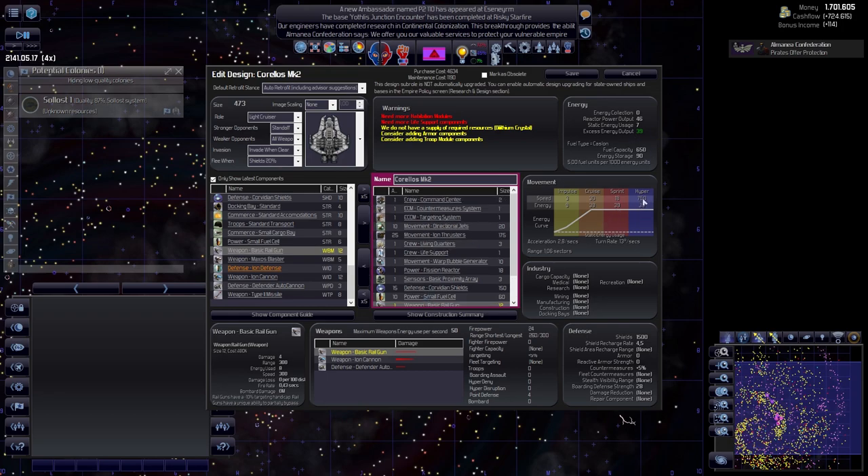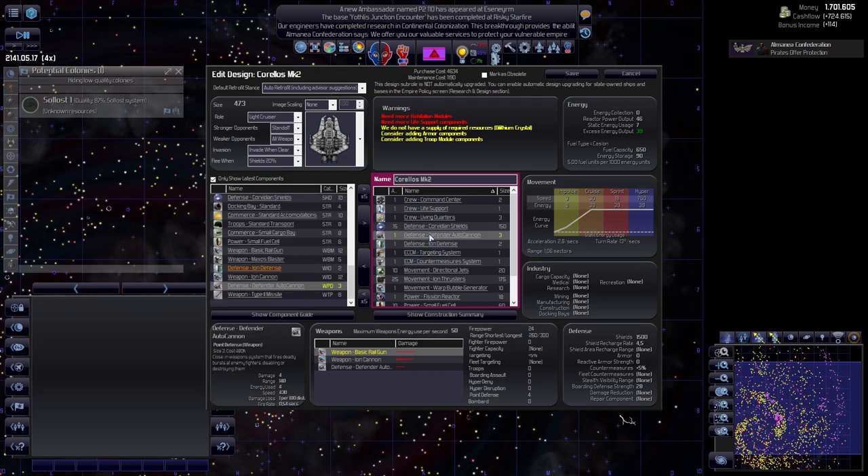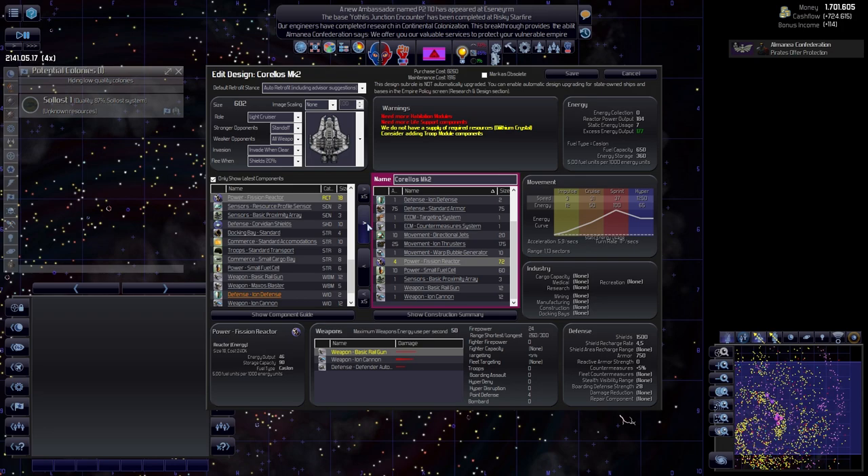The hyperdrive rating is really low - that's because of our power situation. We'll have to add armor. Let's go by name - it's under defense. I completely forgot armor! Adding armor - let's add this to 750. This is going to be the power at 360. I think I can work with that; the sprint is quite okay.